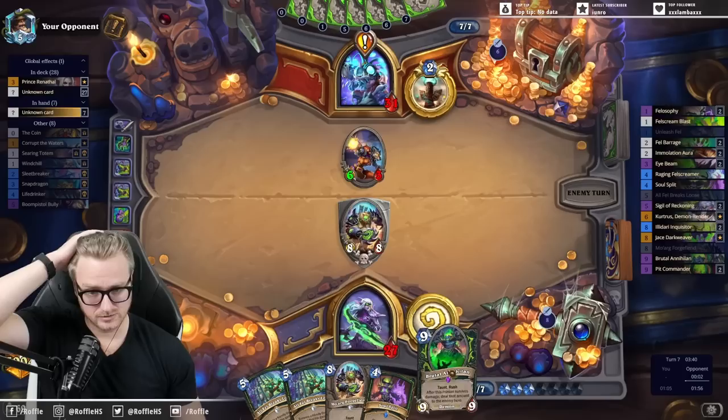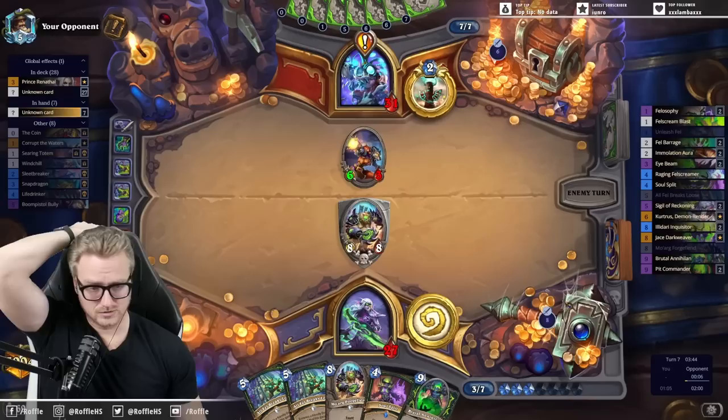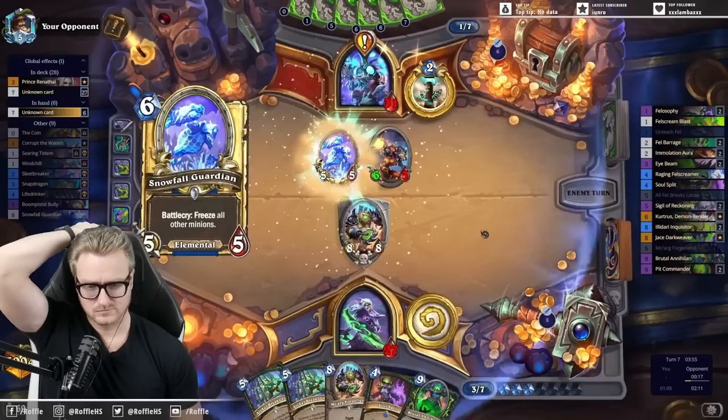There's no need to soul split on this one — they can just Flurgl-Tox to kill it. I would rather do it on something a little bit more aggressive, off of either the All Fell Breaks Loose or the Sigil of Reckoning.